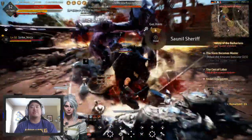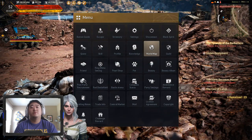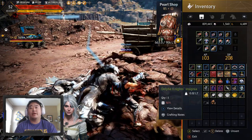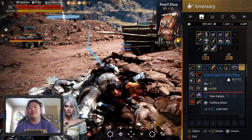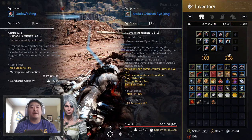I really need to start farming in some of these areas more. Which asula set drops here? I got super lucky — I got an asula's crimson eye ring! What kind of clutch luck is that? The abandoned iron mine is the necklace, Helm's Post is the ring and earrings, and belt is Elric Shrine.